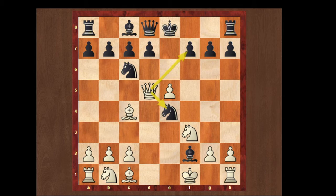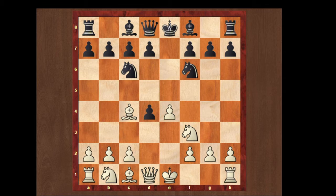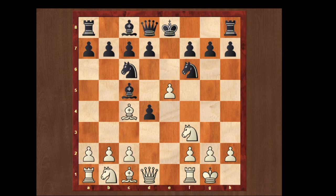Now we're gonna see e takes d4. We can just castle. Bishop to c5 — a simple developing move. And now we can play e5, attacking the knight with a pawn. Now there are also many moves for black: d5, knight to e4, and knight to g4. We're also gonna look over them one by one.